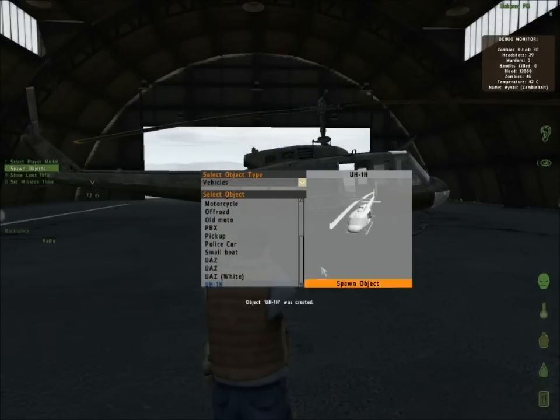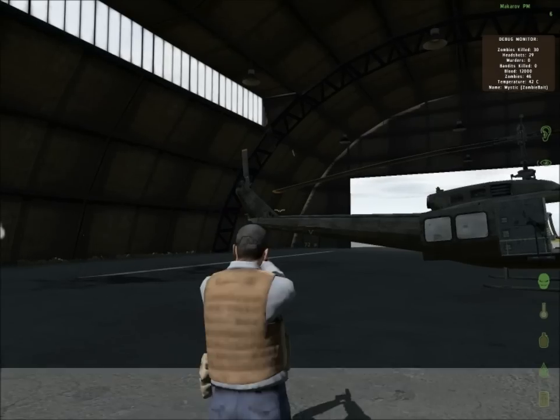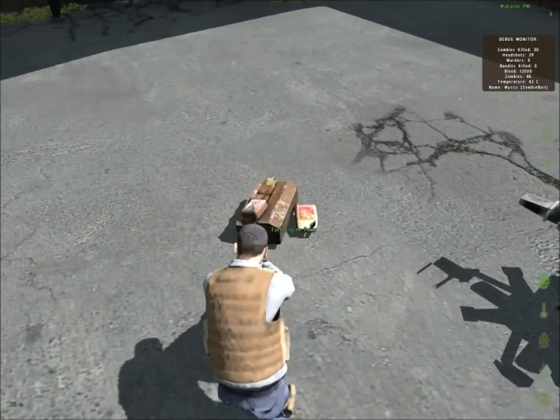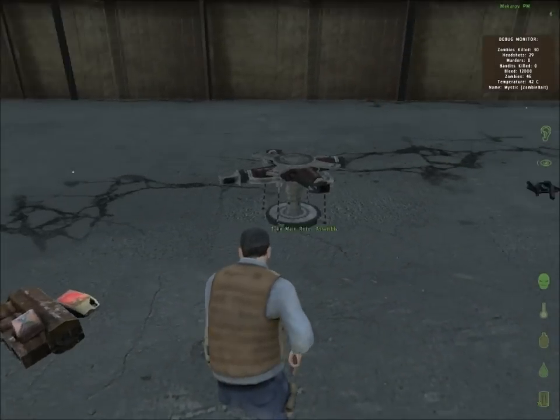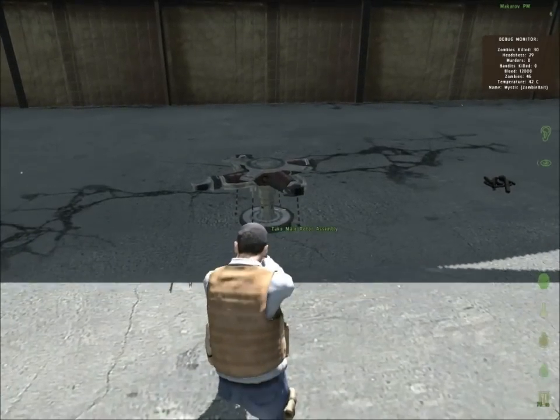I'm going to spawn in the helicopter. Sometimes a helicopter can spawn inside of a hangar, so we're going to discuss getting the helicopter out of a hangar in this video. I'm going to grab my engine parts, and I might be able to pick up the main rotor too.